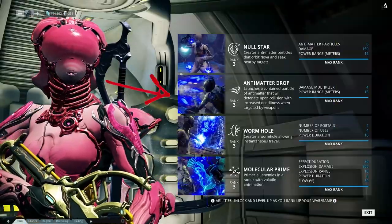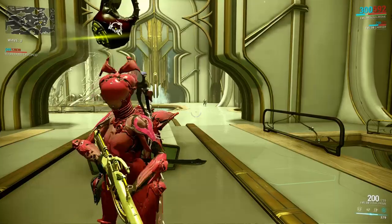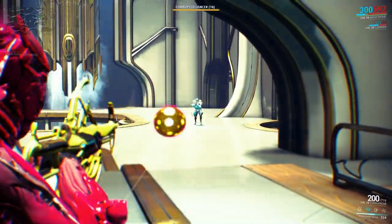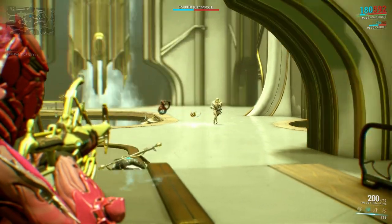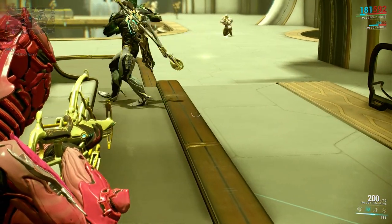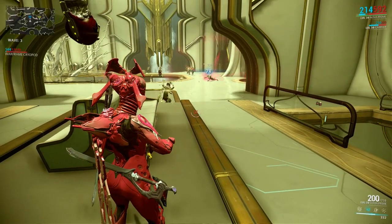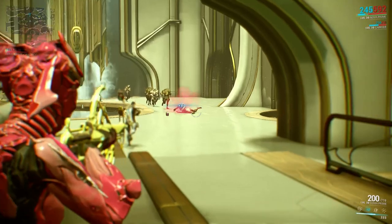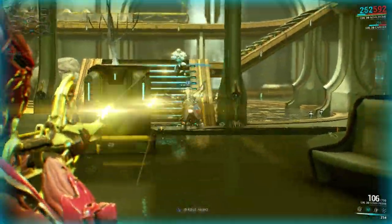The next ability is the Antimatter Drop, where a particle ball will detonate as soon as it touches something solid. It absorbs friendly and hostile fire and can go up to 400% of your base damage, and while exploding inflicts radiation damage upon your enemies.